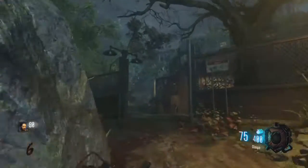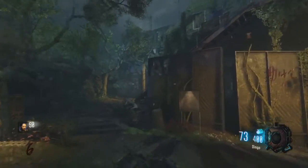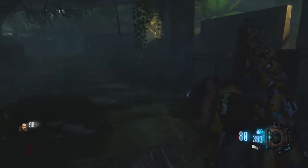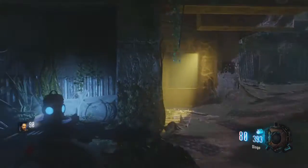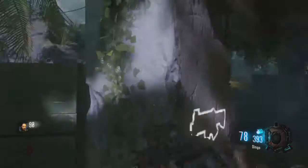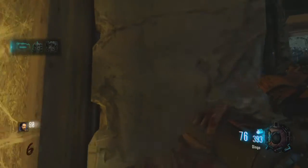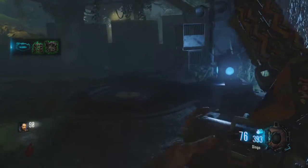The first location is under Power Plant A. It's in the little area where you trap the spider in the cage, and it's in one of three locations on the pillars. In my case it was on this pillar.